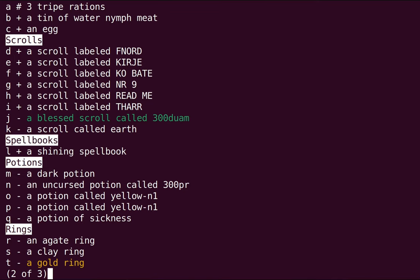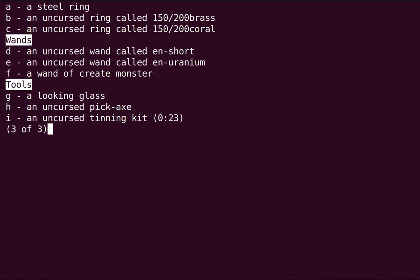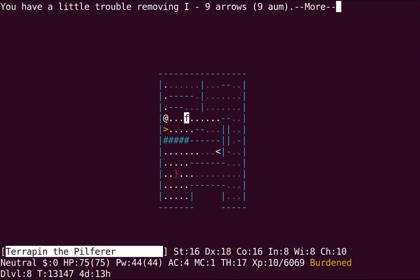Don't need to bring spell books. Don't care about potions right now. I want to bring the rings for price identification. These aren't super important though — I'll leave them here. Don't need these wands and I want to keep the other stuff.